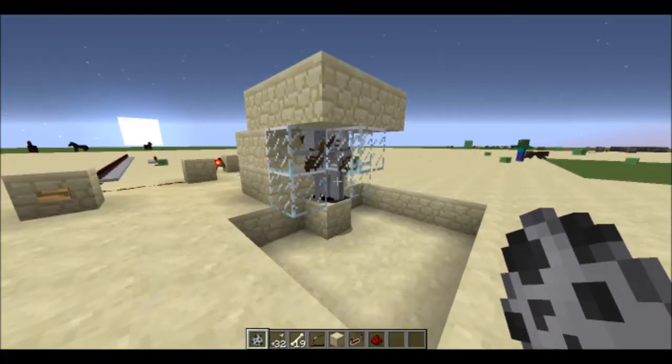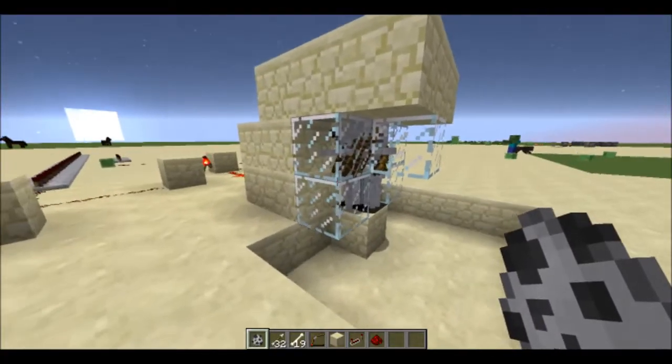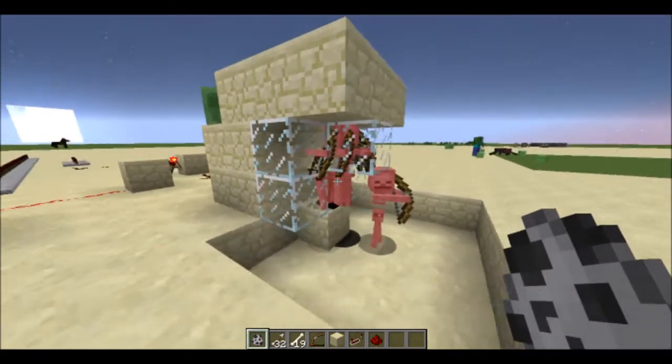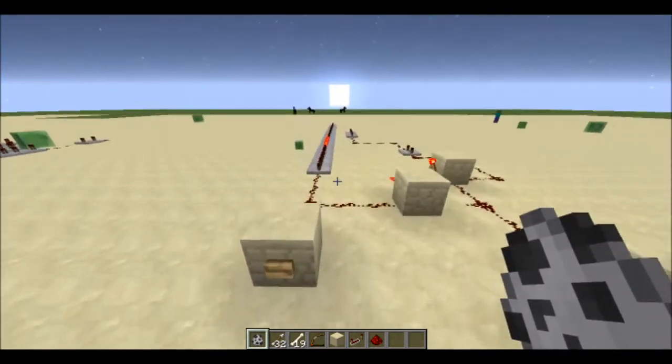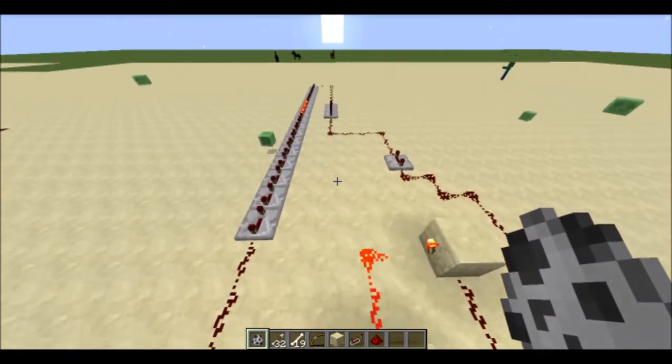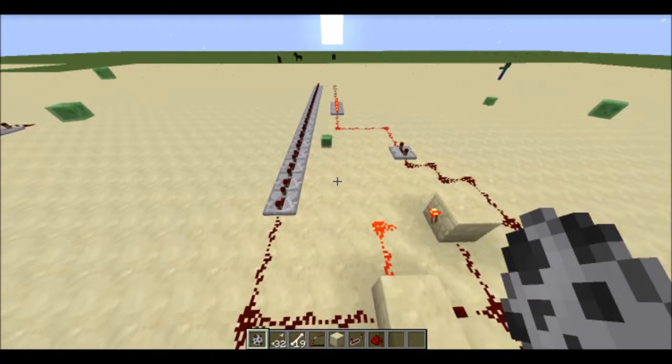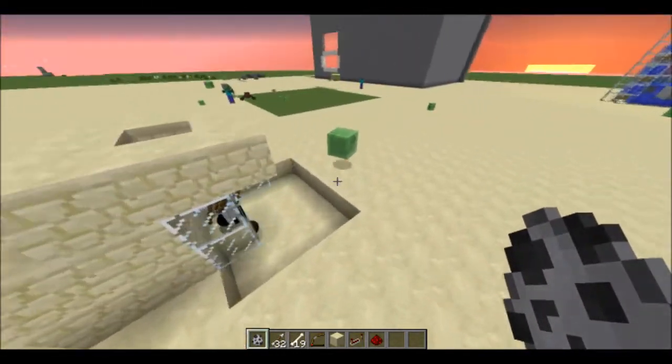There are a lot of uses for this machine, and one of the more practical uses is for zombie and skeleton grinders. You could use it to suffocate their head and get them down to one heart, which is very useful. The magic number of repeaters you need to get them down to exactly half a heart is 21 fully extended repeaters.